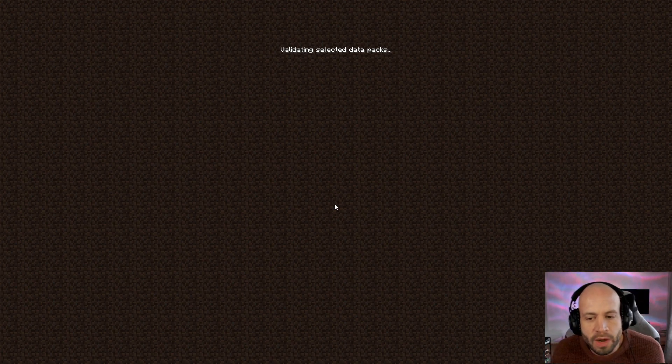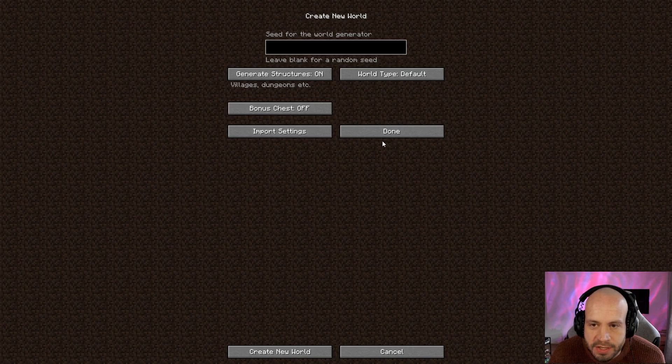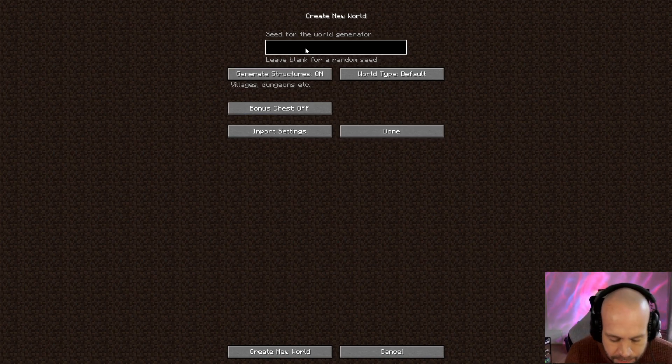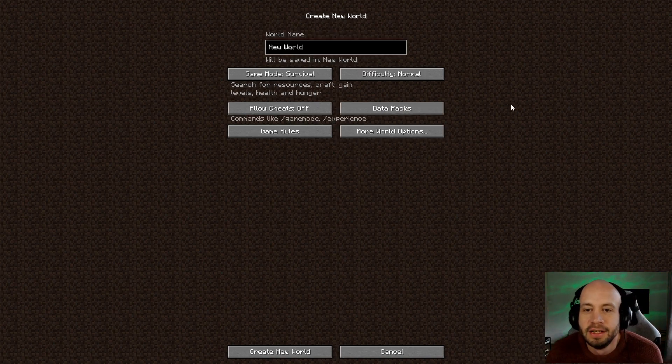I'm going to create a seed that you'll all be able to use if you want to follow along on the same map, and then get started the way you start any other Minecraft game - punching wood, trying to get a bed, and then start mining. The bonus chest is off, so the seed is going to be 'Odinson DW20 1.19 LP'. It's complicated enough.